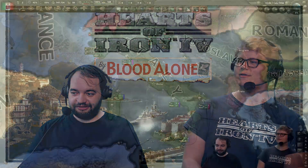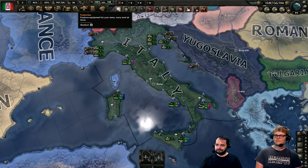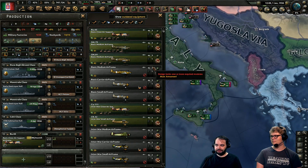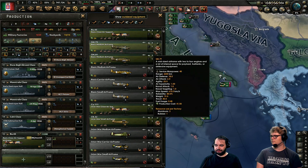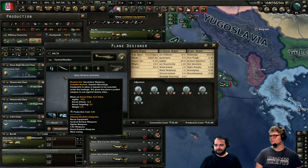My job for By Blood Alone was to make the plane designer. We're going to take a look at that right now. We load into lovely Italy here. You access it much the same way that you access the tank designer and the ship designer — you go under your production screen. As you can see there are already quite a few historical planes set up and you can create variants. The DSM-79 — fans of Italy will know it as the torpedo bomber.